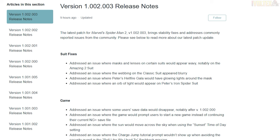This is version 1.002.003 and it pretty much just brings stability fixes and addresses commonly reported issues from the community. This is all types of stuff that people reported as bugs, and they did clarify that all of these things I'll be talking about in this video are going to be worked on. So what are the main things that they did fix here?